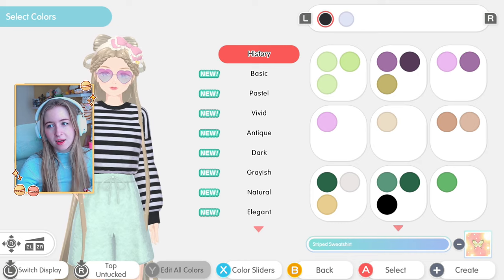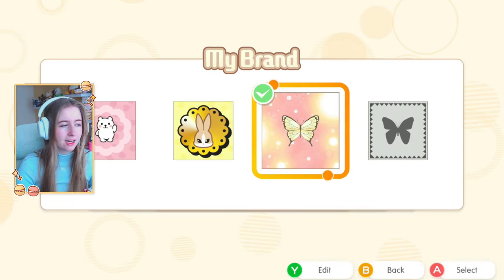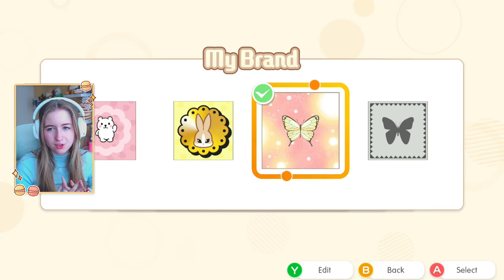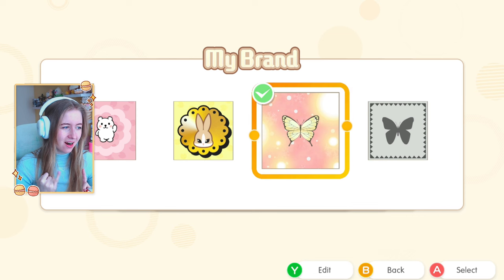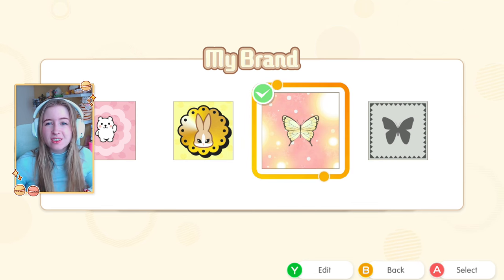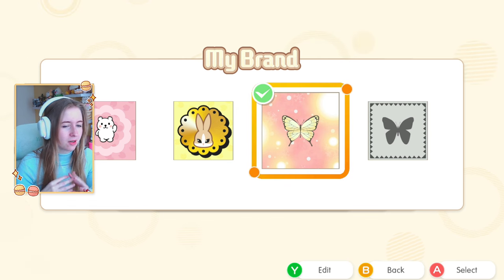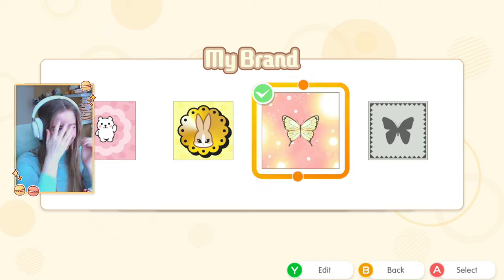For the next update, in Item Creator you can change your brand logo by pressing minus in creation. They added over 1800 new elements — 160 new illustrations, 220 new frames, 537 new backgrounds, and 950 mark cutouts. I never change my logo honestly, but I definitely want to change it later.